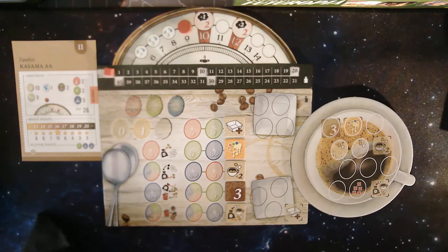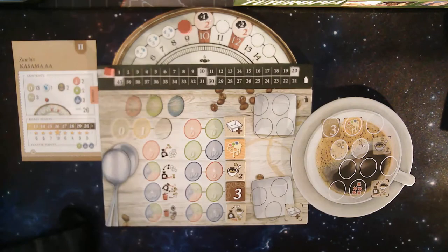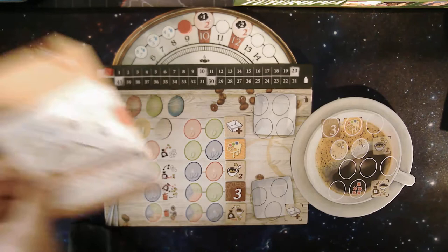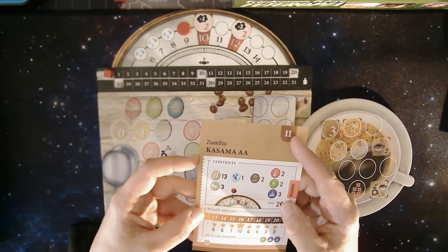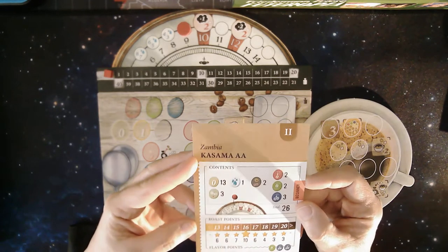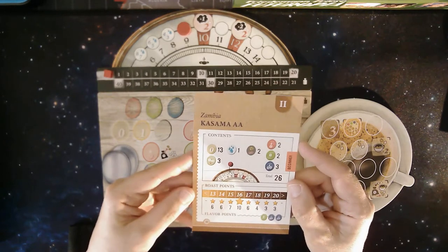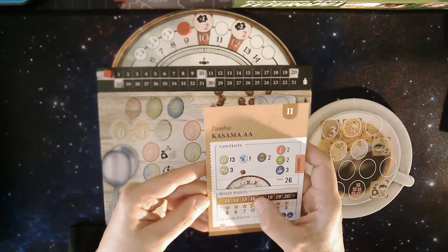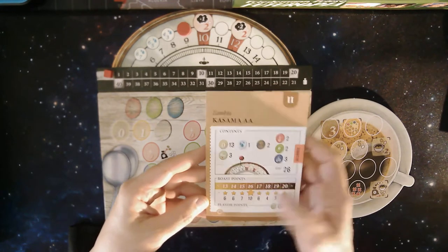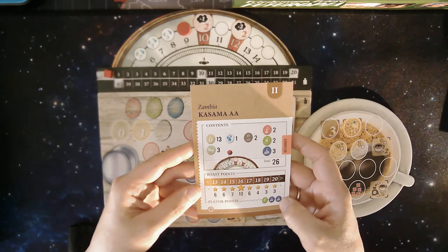Hi, I'm going to play Coffee Roaster, a solo game. I've chosen a medium difficulty roast called Zambia Kassama Double A, and the goal is to achieve a roast level of 16 in order to get those 10 bonus points.